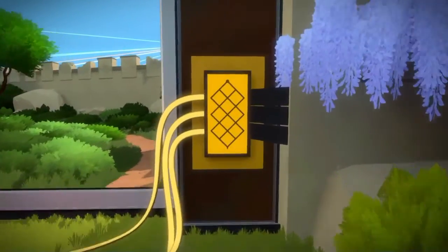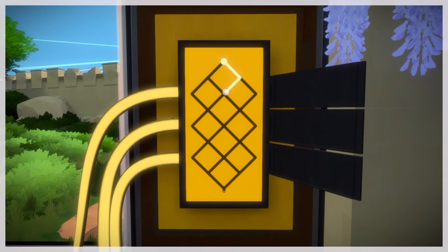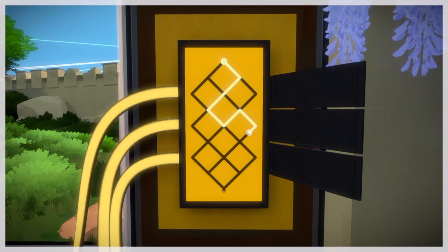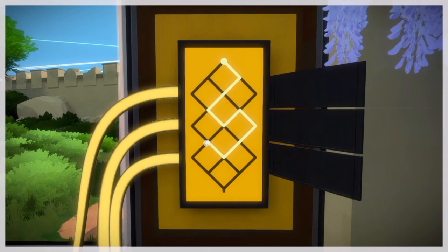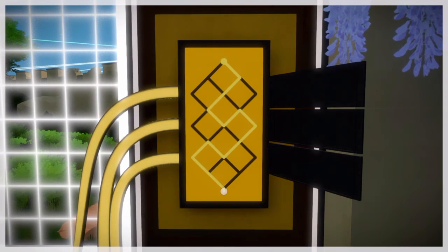Now back at the beginning, we're going to act as if that triangle puzzle was on this puzzle. So that square right there is the three triangle square, and that one's the two, and then the bottom one is the one.